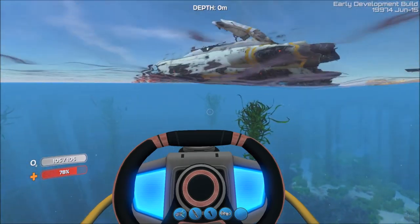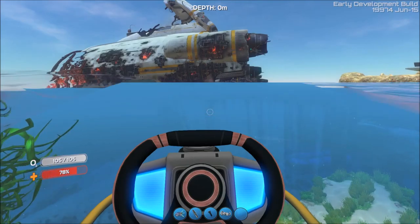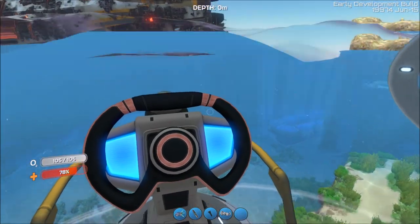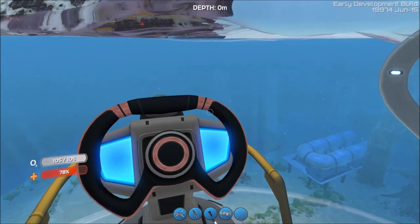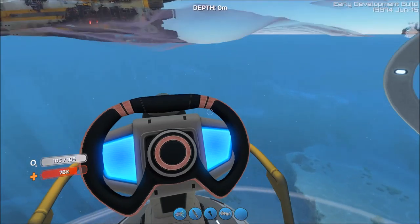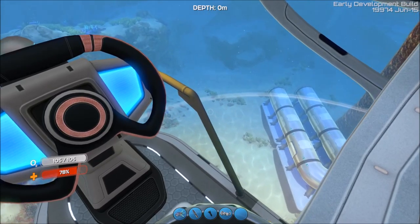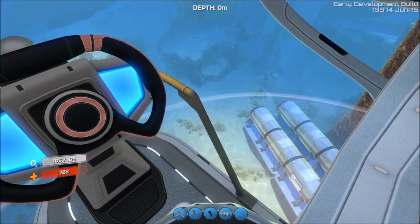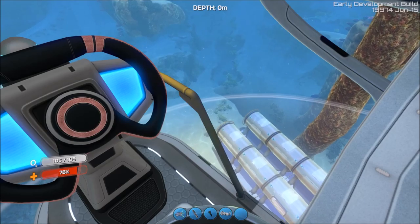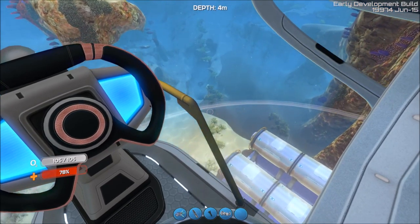The one thing about the Cyclops is it moves pretty damn slow. Down there, out of the water, you can see my first base — and I just hit something. Let's see if I can get in here and just submerge it a little bit. All right, down we go.